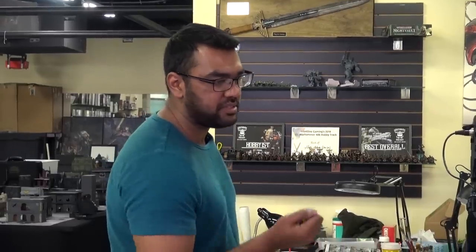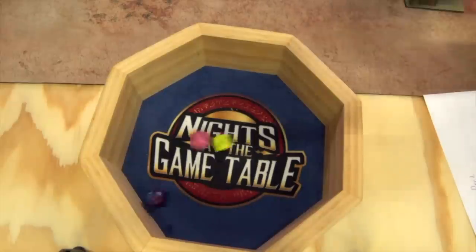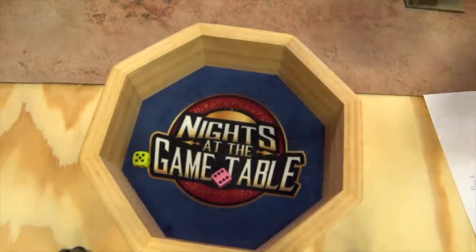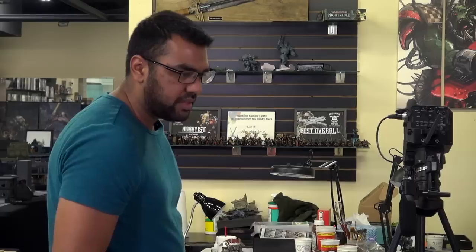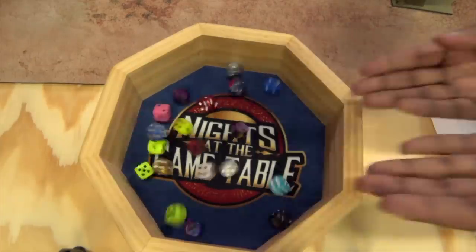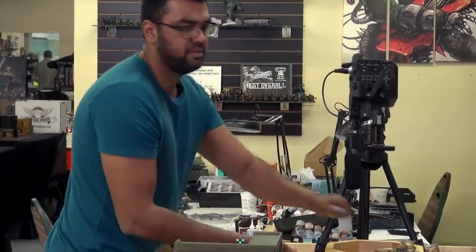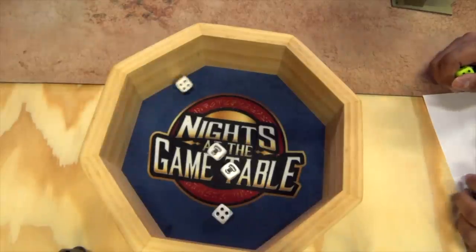Shooting phase — let's start with all the junk. Big Shoota into the two bikes from the guy in the Trukk: Death Skulls reroll, two hits and a Mordaka, fives to wound, Death Skulls reroll again — one armor save. The Trukk right in front shoots him with all the Boys — four Mordakas, one Death Skulls reroll — solid hits, finishing off with wounds. Good wounds — four saves, four two-pluses. And he lives.